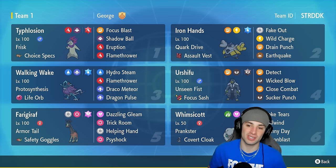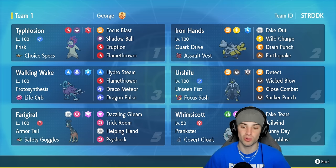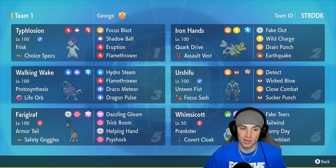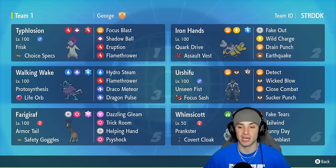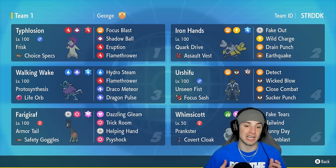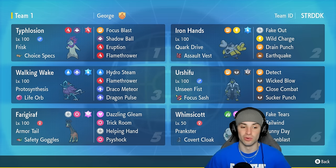The other Pokémon on today's team feature Whimsicott and Frigibax — two support Pokémon. Whimsicott is here to set up Tailwind and Sunny Day, but it's also rocking Fake Tears to drop the special defense of opposing Pokémon. So if we're going into something like Walking Wake or Typhlosion or other special attackers, we can drop special defense and pretty much one-shot anybody. Frigiraft's got Trick Room support with Dazzling Gleam, Trick Room, Helping Hand, and Side Shock.